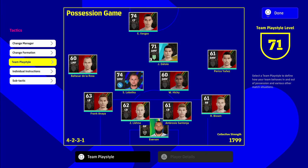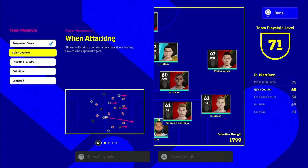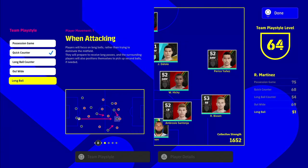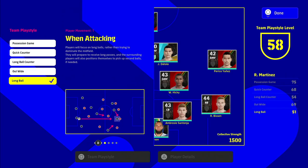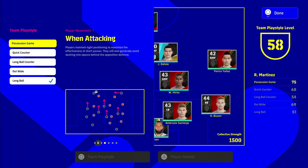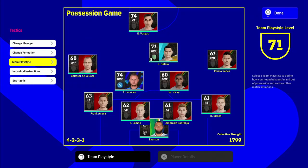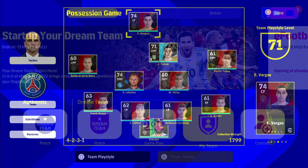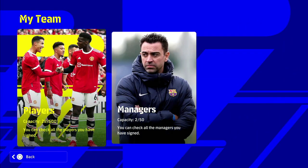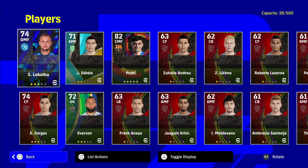To show this again — if I change the formation to quick counter, which Martinez has a rating of 68 in, or long ball where he's rated 58, the whole team is affected. The players don't link up as well and the manager isn't most efficient in that system. Martinez can play all formations, but he's most effective in possession-based football, so you need to buy possession-based players.